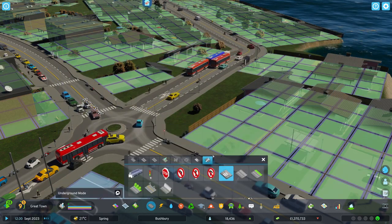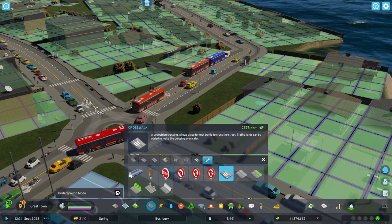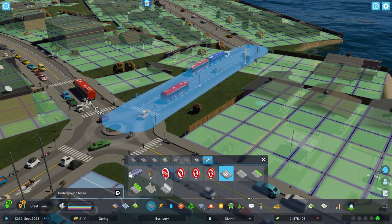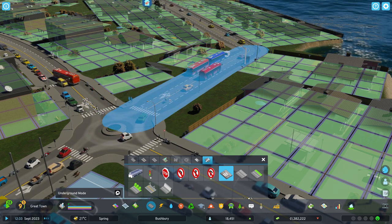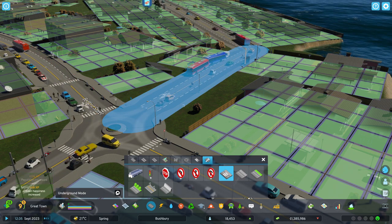That's the only thing that stops you. Click Roads, then Road Services, then Crosswalk. What you need to do is just hover over the road that you want to remove the crosswalk from and right-click your mouse.